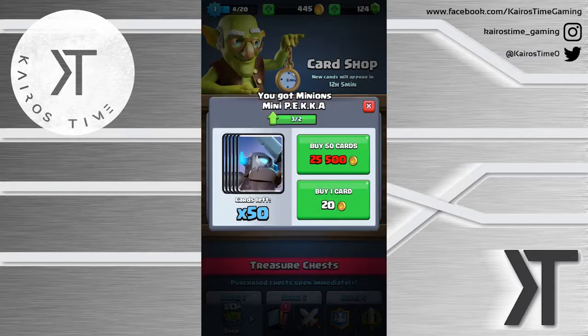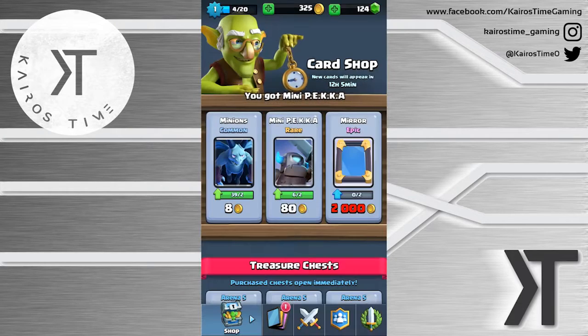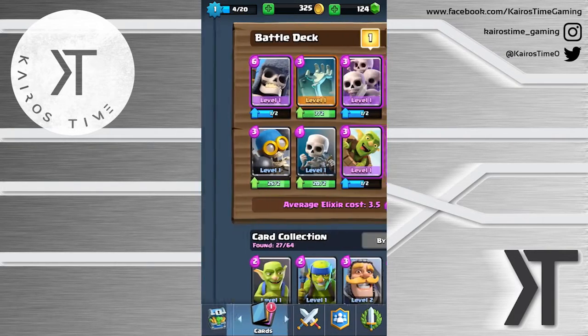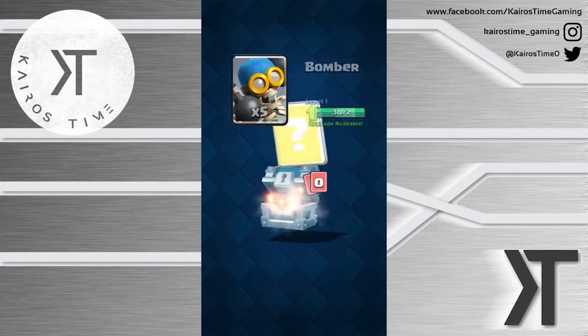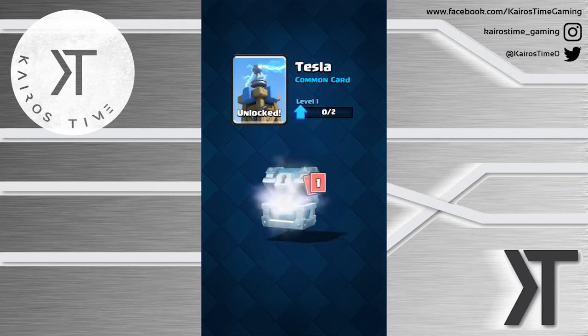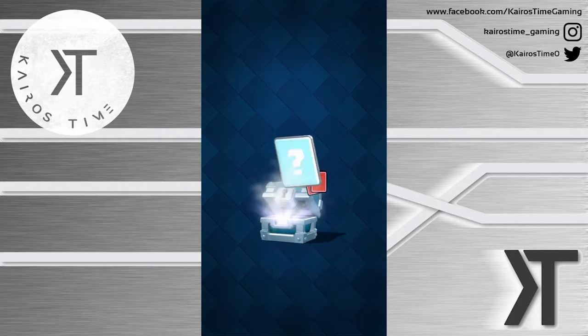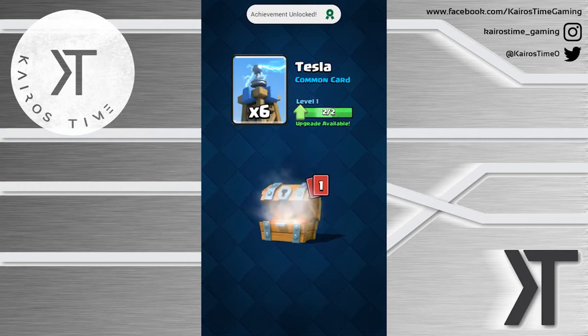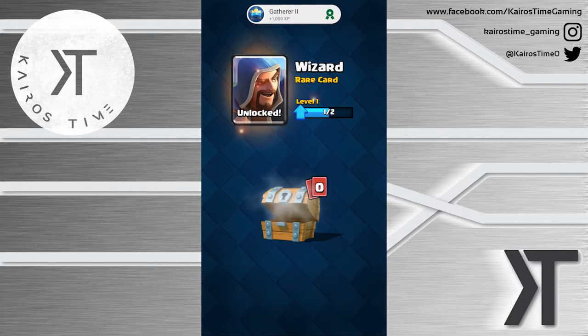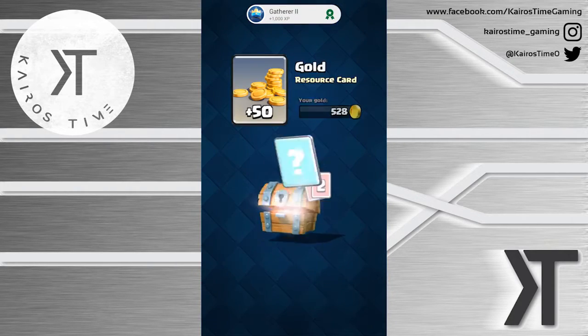Let's get some minions and the Mini PEKKA epic - definitely not going to buy it, not that I even have the gold. I do not have anywhere near the gold because I bought this Giant Skeleton for this deck. Let's go ahead and open up all these chests. Oh, the Inferno Tower - that could be good. The Tesla was unlocked. Let's go ahead and get this free chest.